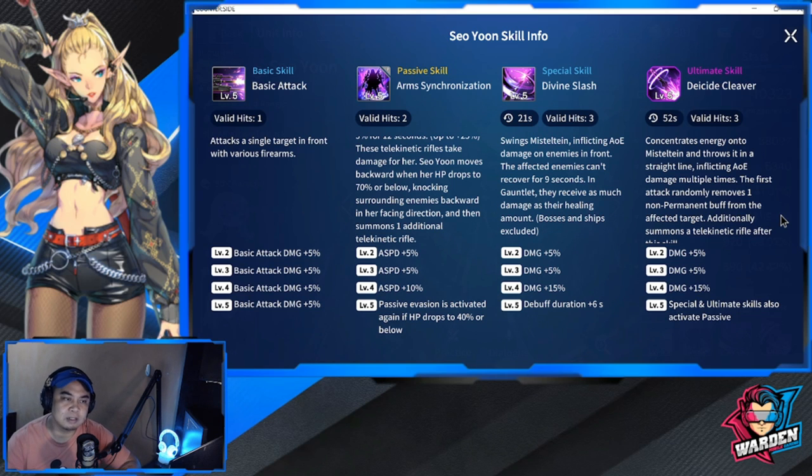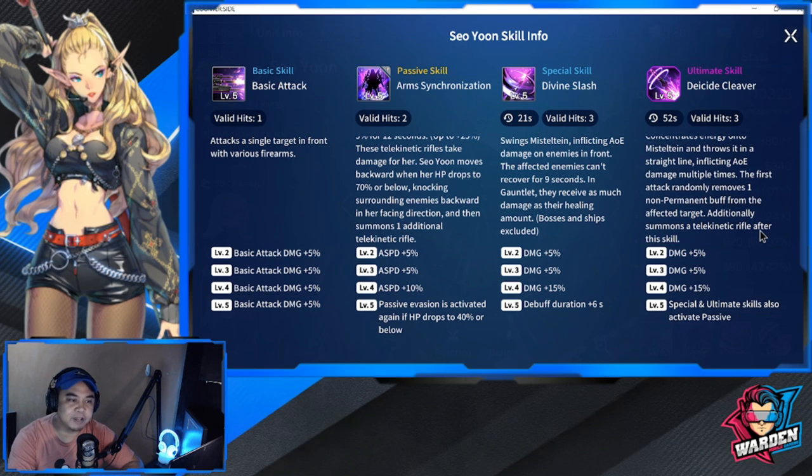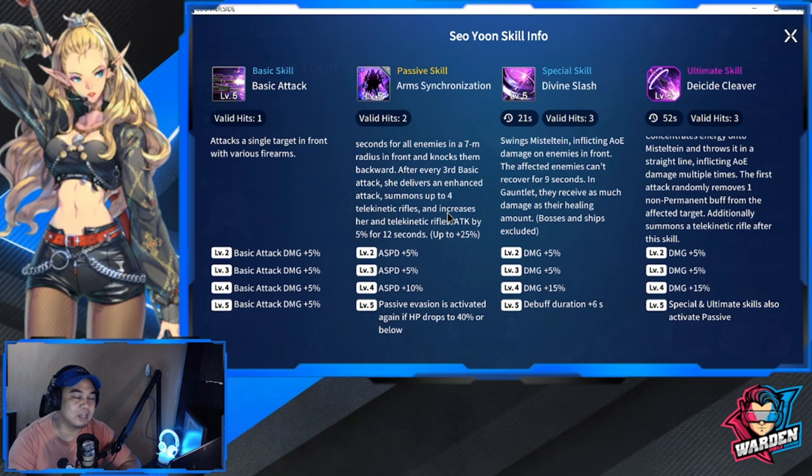Her ultimate skill — let's call it Dycide Cleaver — has a 52-second cooldown with 3 valid hits. It concentrates energy into Mistletime and shoots it in a straight line, inflicting AOE damage multiple times. The first attack randomly removes one non-permanent buff from the affected target, and additionally summons a telekinetic rifle after use. Damage increases up to plus 25% at max level, and at level 5 the special and ultimate skills also activate her passive.